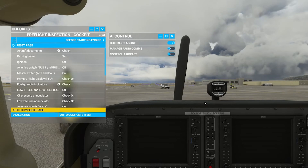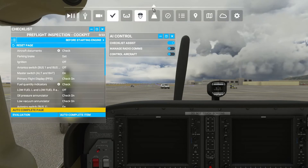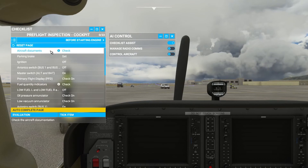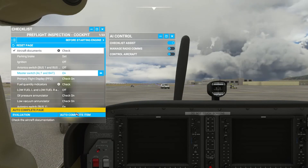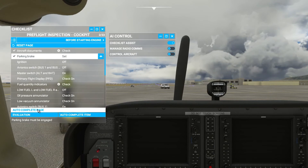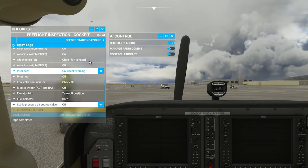Another option is the autocomplete function. We have the autocomplete page and the autocomplete item. In order for these to be available, we do need to have the checklist assist on — come up to the in-game AI control and make sure that the checklist assist is on. Basically, it will go through that exact item or the entire page all by itself. So I'll click on the first item and tick the item — aircraft documents, check. And if there's something that needs to be done, it'll actually do it for us by hitting the autocomplete item — parking brake, set. And if we want to go through the entire page, we can click the autocomplete page, and that entire page has been done.